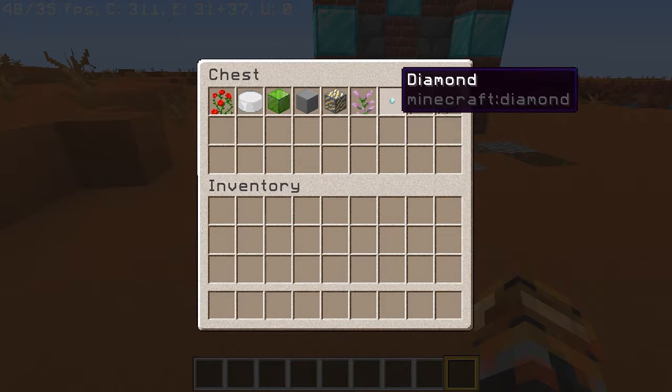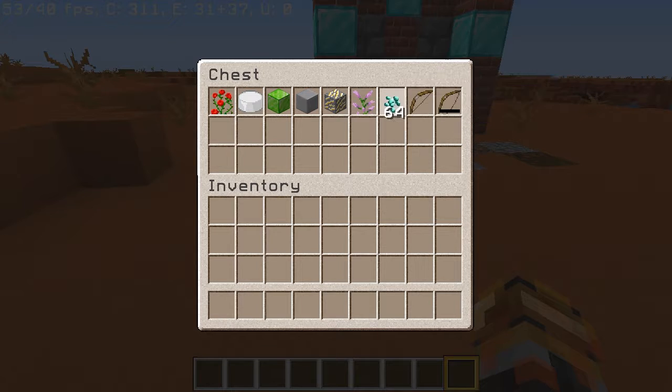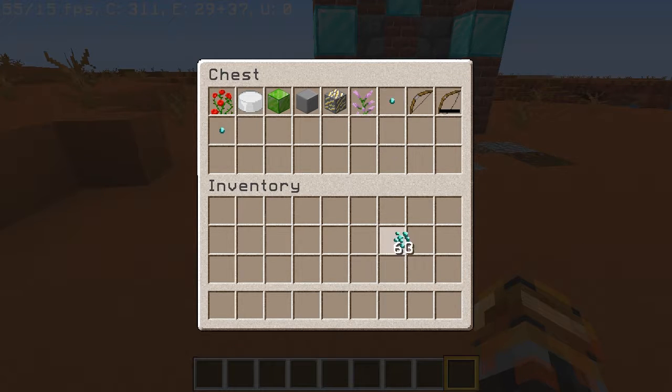Diamonds. If you don't have Optifine, you will get that texture no matter what — one diamond or seven, no matter how many you have, you will get that diamond texture. And I thought that was much more fitting than having this all the time.